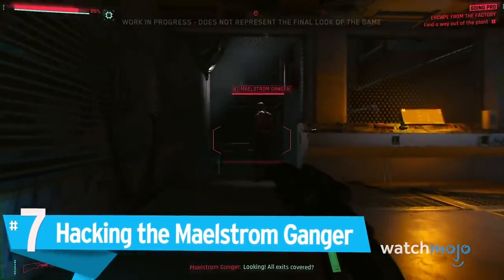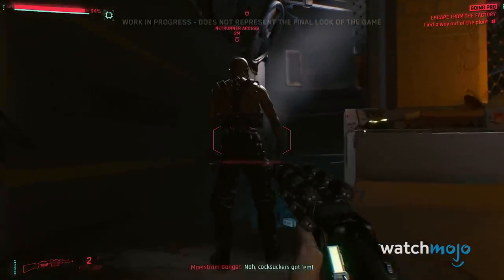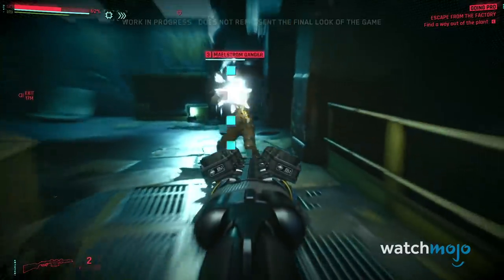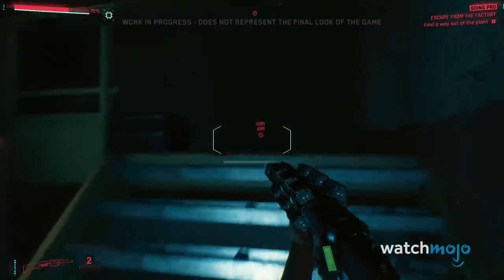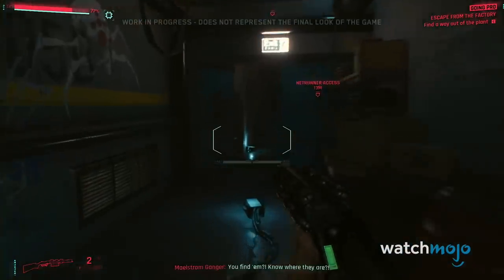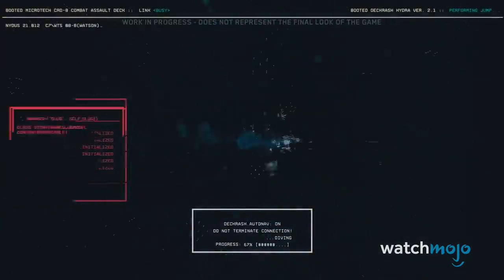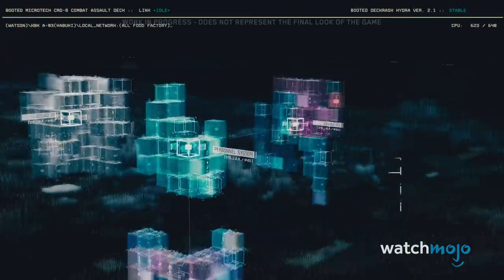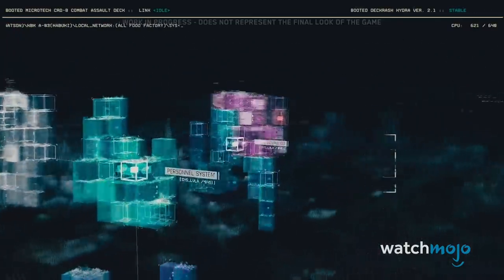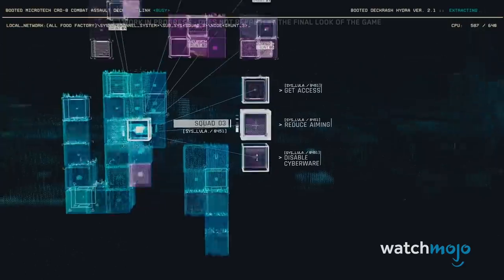Number 7: Hacking the Maelstrom Ganger. After an exhilarating and varied firefight, the demo switches to show us what Cyberpunk's stealth takedowns will look like, in case you want your experience to be more Metal Gear than Halo. Far from just knocking an enemy unconscious, subsequently jacking into him will plug you into the Maelstrom's entire network, giving you full access to their personnel. Hacking one person will allow players to affect and inflict damage on everybody else connected. While we don't get a specific preview on what these abilities will be, the promise of them is enough to whet anyone's appetite.